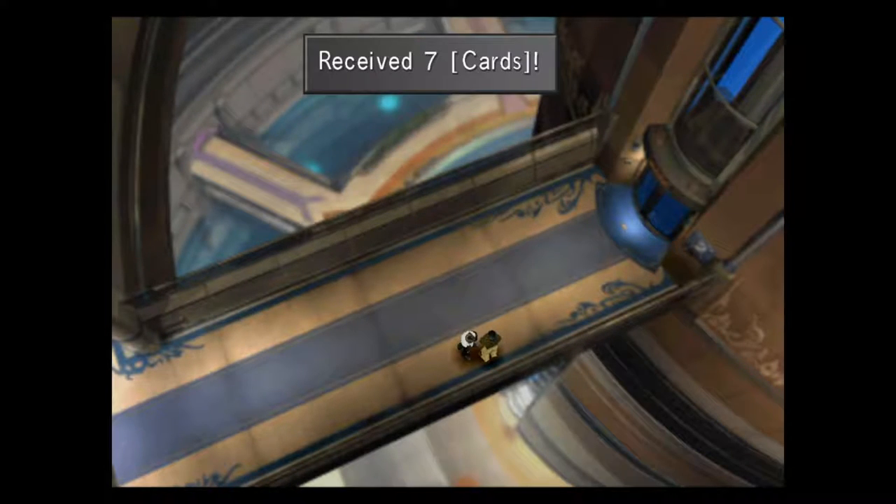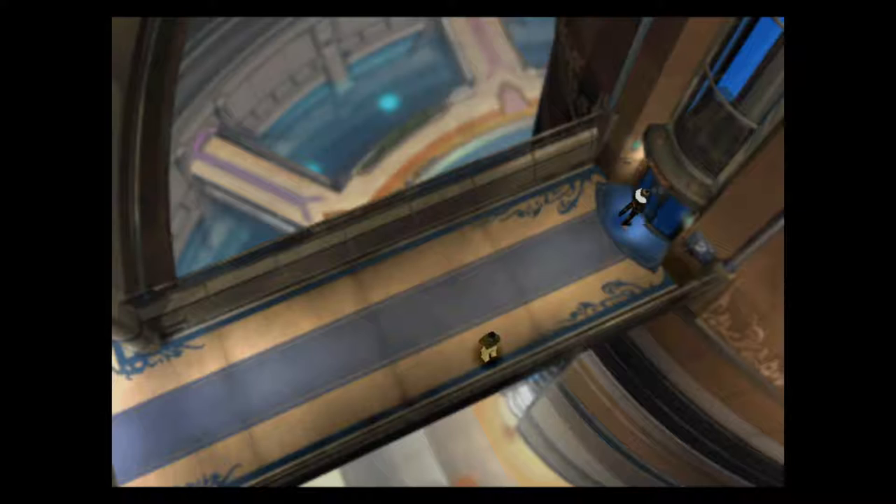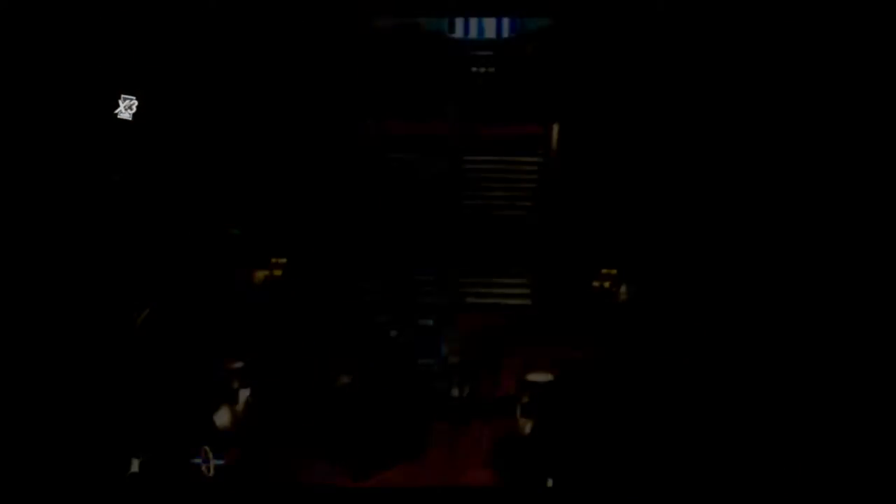The first thing we want to do is talk to the man in the hallway by the elevator — he'll give you your first seven cards and get you started on your Triple Triad journey. Next up, we can ride the elevator down and head to the library, which is the first corridor when you head to the right from the directory.